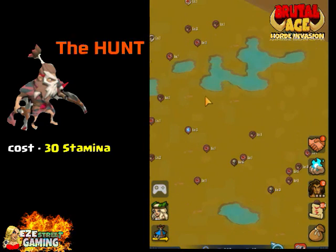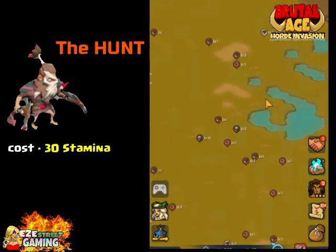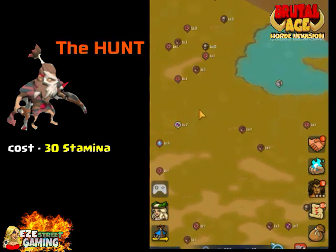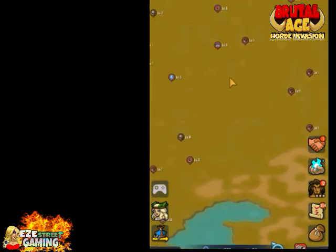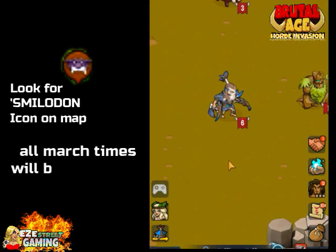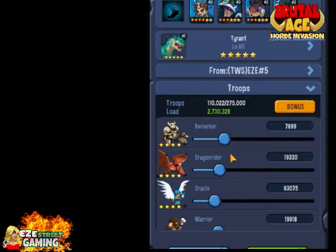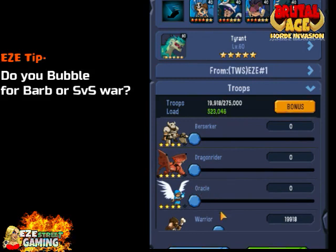Now here's one of the concerns people have: the stamina. It costs 30 stamina to hunt one of these guys down, so that's a pretty expensive hunting trip. My suggestion is you pace yourself — there's no need to try to get 500 of them in one day because this is designed to take a while. Look for the little smiley icon on the map. All your hunt travel time will be under five minutes, though I wonder if the way back will be like 45 minutes.